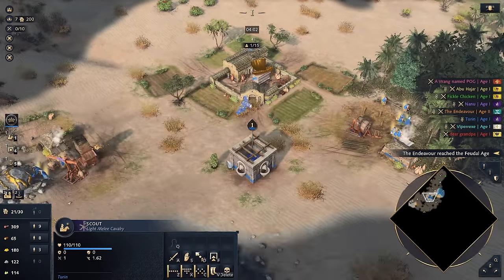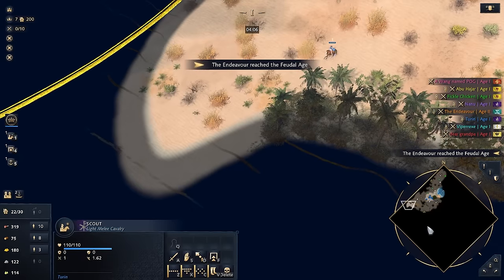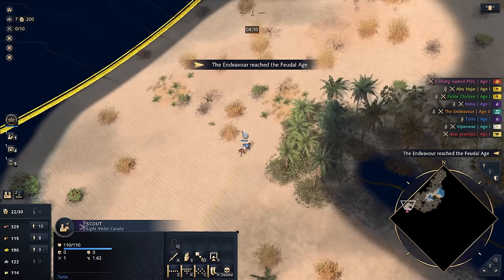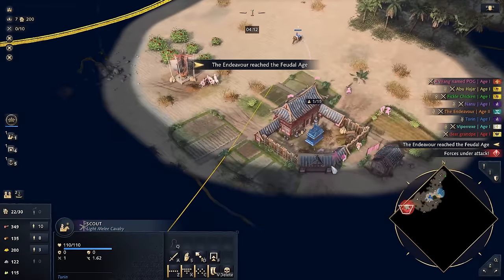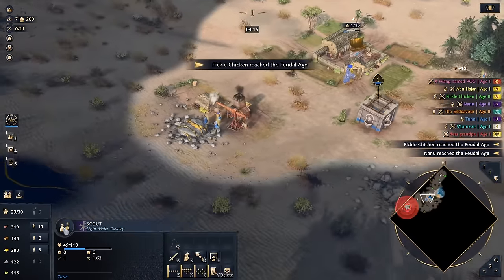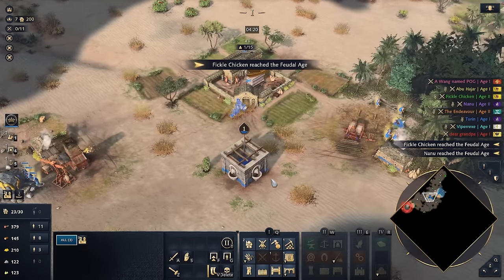We're almost ready to age up. We don't see anybody down there. Anybody who's aging up around now means they don't have water, so that's really good for us. We see Wang down here — China's really good. He could just come up here and give me trouble, especially since I'm doing an off-meta build. Could be a little bit dodgy. We just need a tiny bit more food; I do have the advantage of water, though.